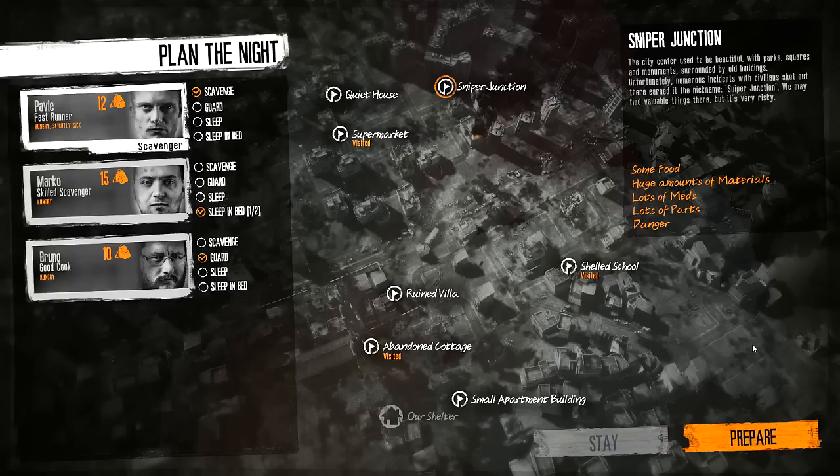It exists for a reason, right? A huge amount of materials is really encouraging. The city center used to be a battlefield — parks, squares, and monuments surrounded by old buildings. Unfortunately, numerous incidents with civilians shot there earned it the nickname Sniper Junction. We may find valuable things there but it's very risky, so I'm going to take a risk. I have a decent haul of medical supplies so it might be time to take advantage of that. The huge amount of materials is what I'm encouraged by. I'll take Pavel first since he's the fast character.